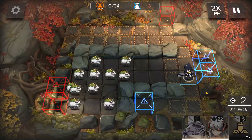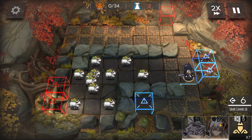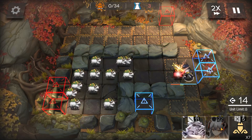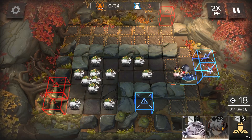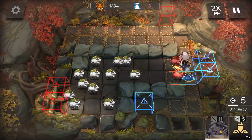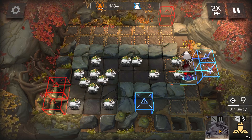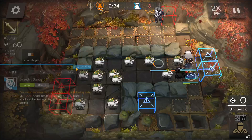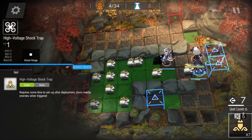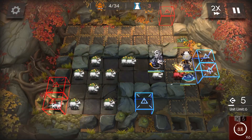So Blaze facing the top side, Seria facing the top side, Malcolm facing the left side. And place this high voltage shot trap here.